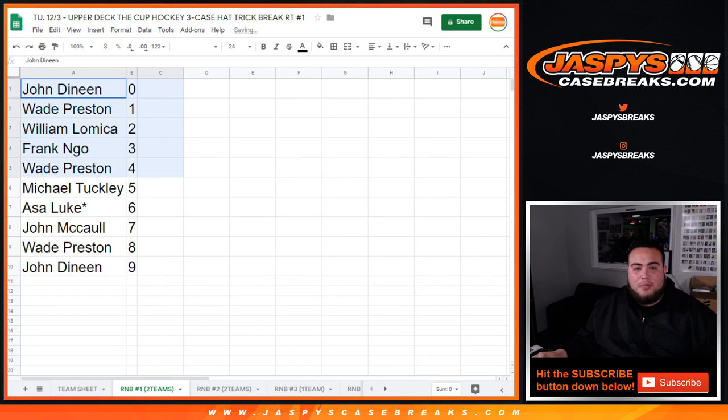So there you go guys, this was the randomizing part of the video. We've got a couple of these to do. Next time we're going to do number two, which has the same one — two teams. Number three and number five, I believe, only have one team tied into the random number block, so we'll be doing those. Right after that, we'll be able to break open cup hockey — appreciate it!